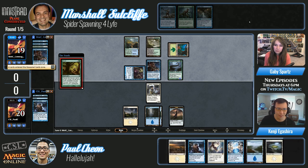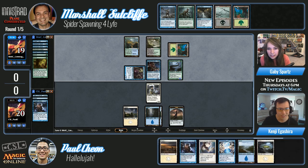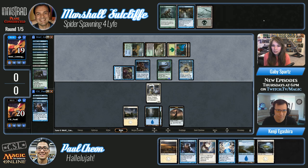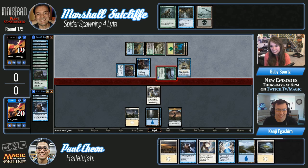For those of you at home, Ghoul Tree is bananas — it's huge. One green, seven colorless for a 10/10, and it costs one less for each creature card in your graveyard. Marshall has at least three creatures in his graveyard, and he just hit another one. There are two Mulches in the graveyard too. There's a Splinter Fright in there — oh my gosh, his Boneyard Worm is a 6/6! This Ghoul Tree is happening.